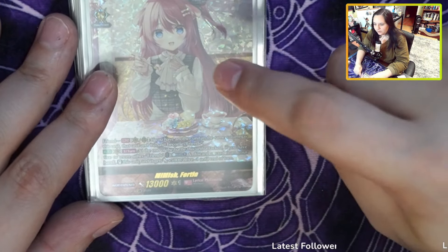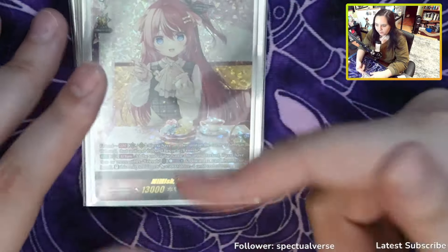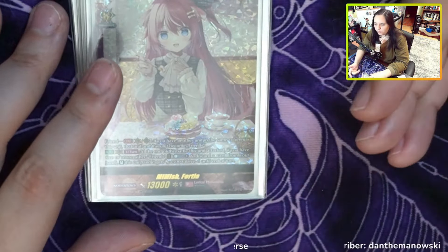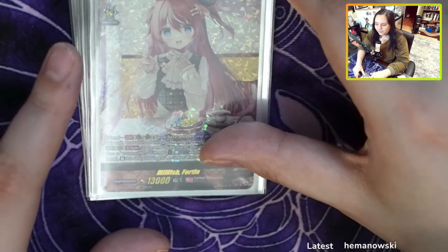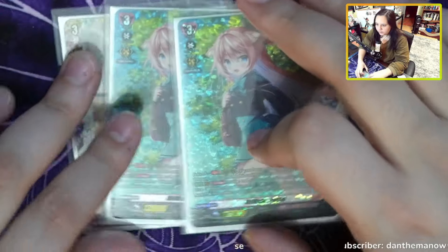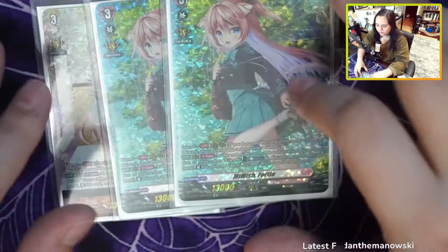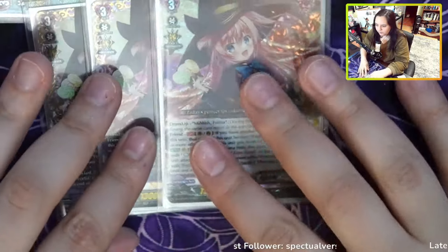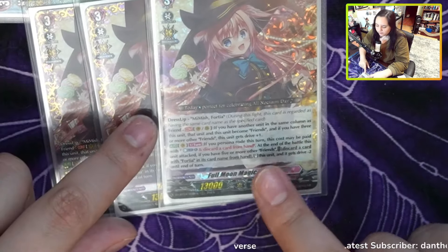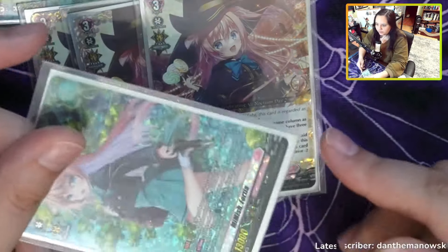This Fortia says if you do a vanguard rear guard in the same column, you can put something into friends. Her other ability says when she attacks, if your whole board is basically friends, you can discard a card to restand — she gets 5k and loses a drive. Very Overlord-esque. For Persona, this is your basic average Persona, but we have additional Personas now which is pretty important because this deck does like Persona riding. We have the new Full Moon Magic Fortia, and she also counts as the Mimish Fortia, so she counts as both.